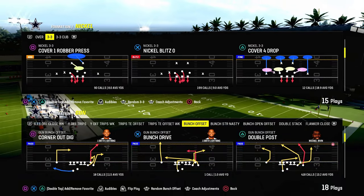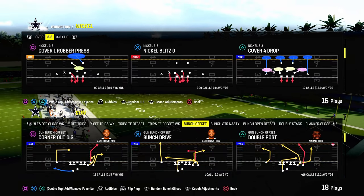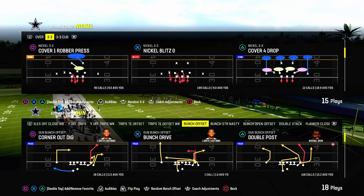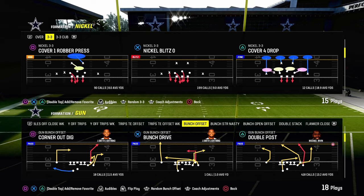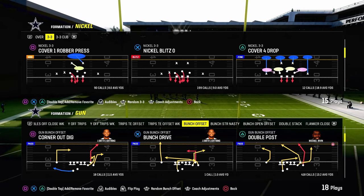Today's video, I'm going to show you the return of Corner Strike — or at least a version of Corner Strike that I think is actually really, really effective. And we're going to be doing this out of the Gun Bunch Offset Formation in the Indianapolis Colts Offensive Playbook.